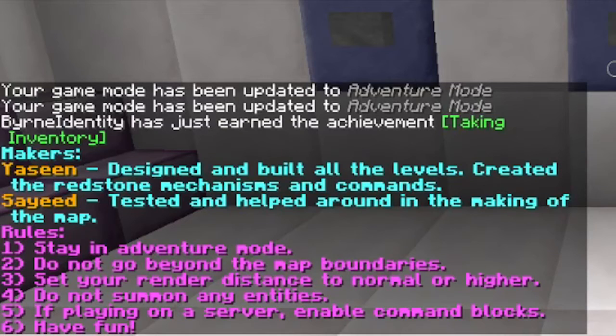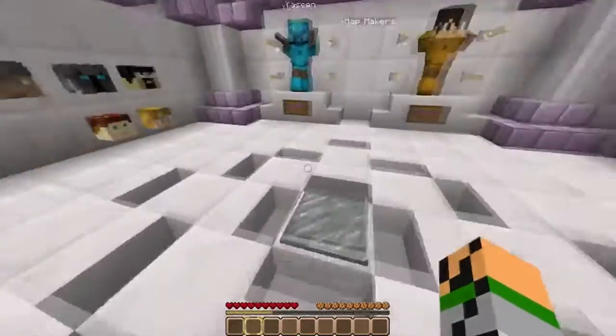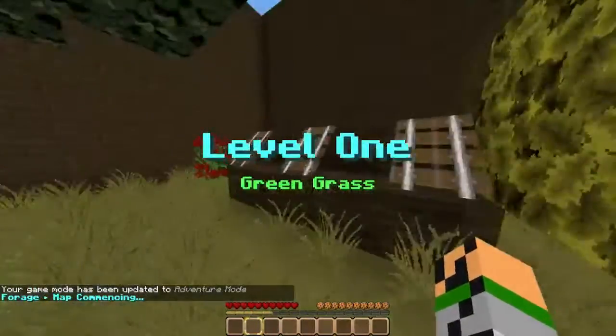Map rules: stay in adventure mode, do not go beyond the map boundaries, set your render distance to normal or higher, do not summon any entities. If playing on a server, enable command blocks and have fun. Map info: Forge is a puzzle map aimed at testing your searching skills. The aim of each level is to find the button — they are hidden somewhere in the room. The buttons you need to find are wooden.